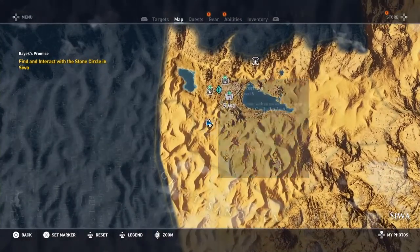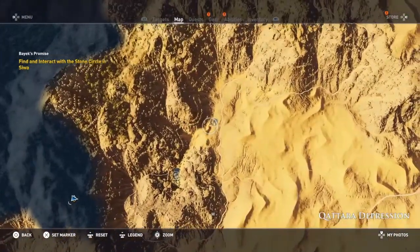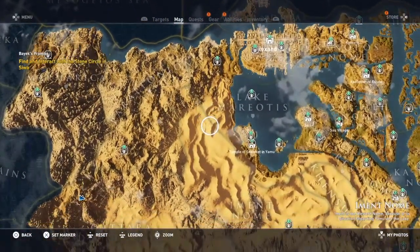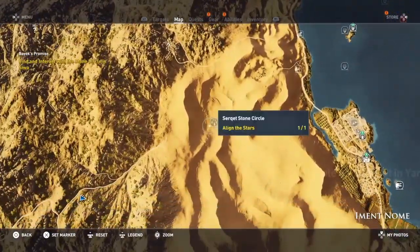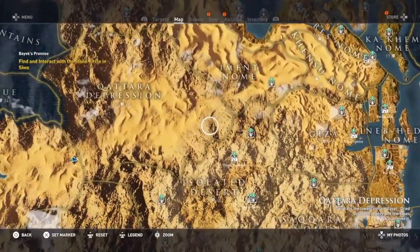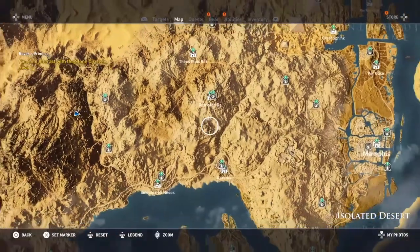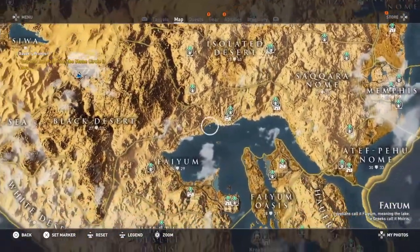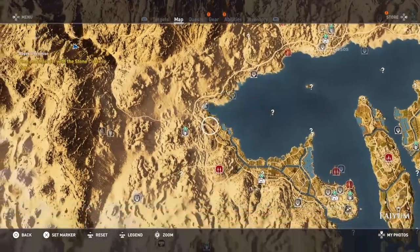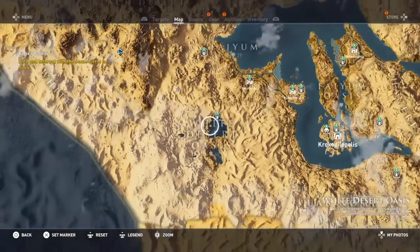So the first one is here where you actually start the side quest. We have one over here - Osiris. Another one here - Circuit - in Iment Nome. We have the Apis here in the isolated desert. Tauret in Fayum. And the Great Twins in White Desert Oasis.